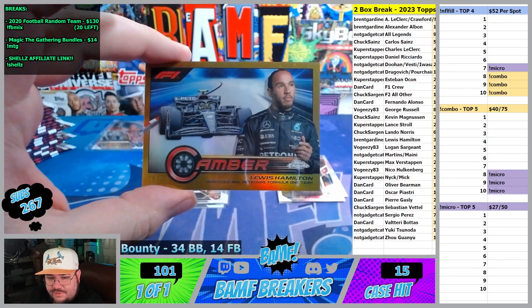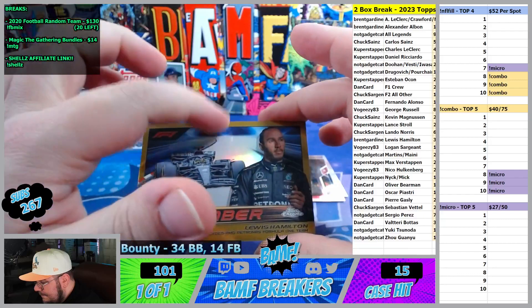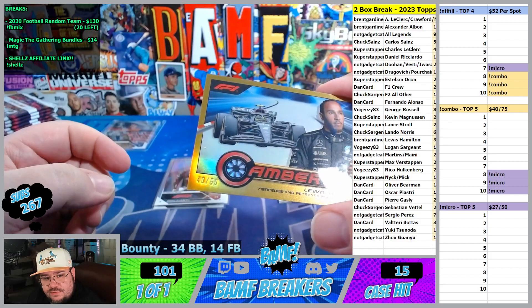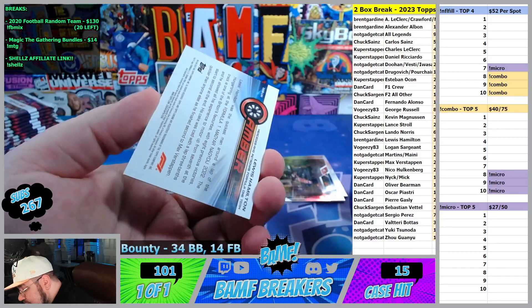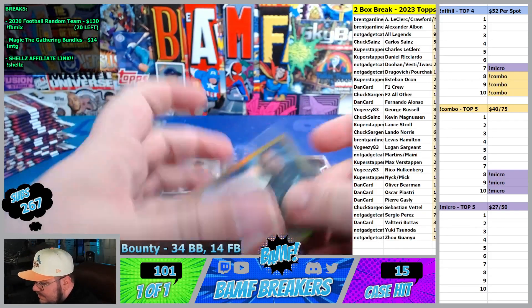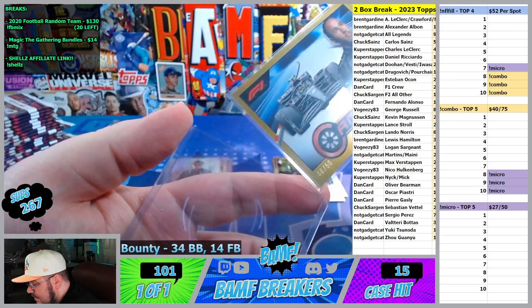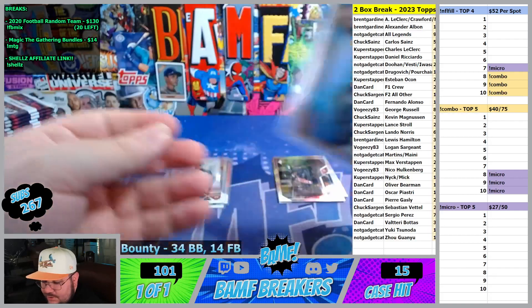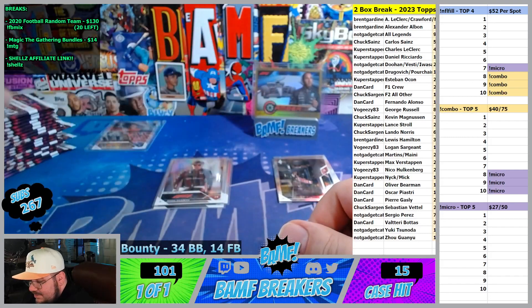At least for the first one you drafted, right? One dimple right there — not sure if you can see it, but just one single dimple. Brent should be a beauty fish. Gold camber, Lewis Hamilton. That's nasty — what a way to start the box!